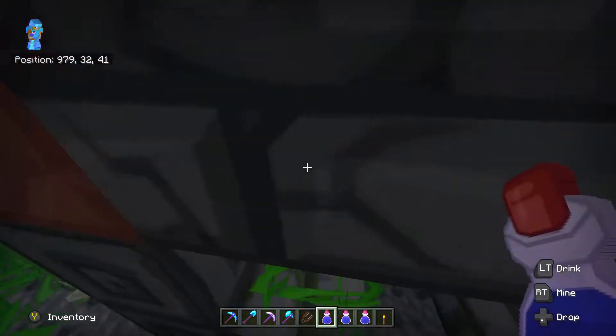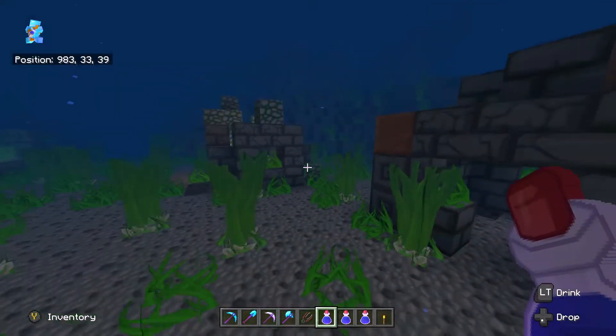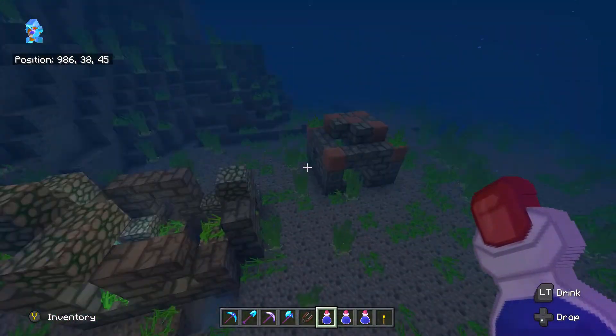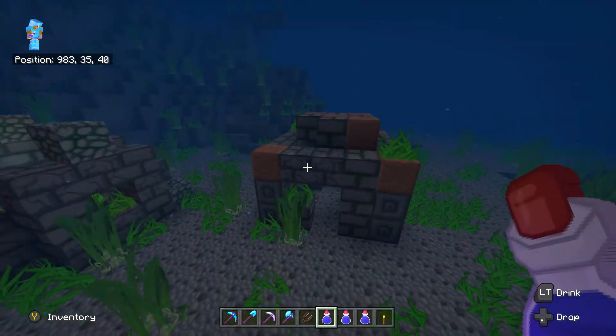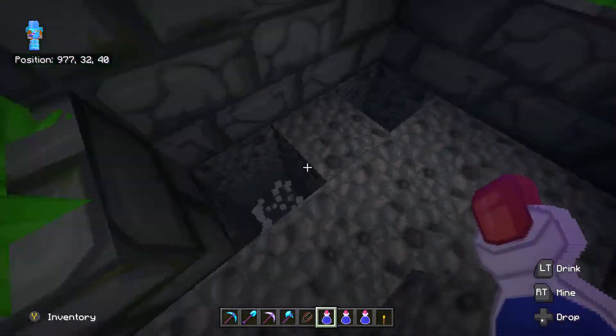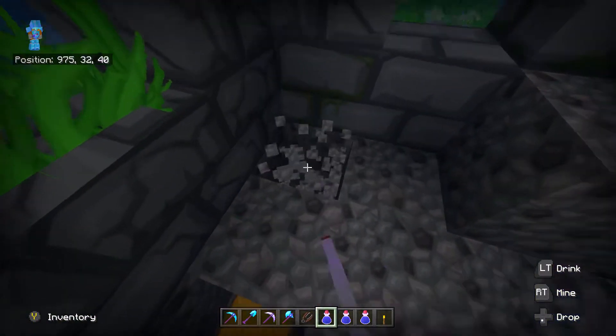Now that we're here at the ruins, go ahead and enter inside. If you find one like this, these aren't going to have the chest. You're going to want to find a little structure that doesn't have any light source nearby like the sea lanterns. It should be in one of these corners — I found this one earlier.